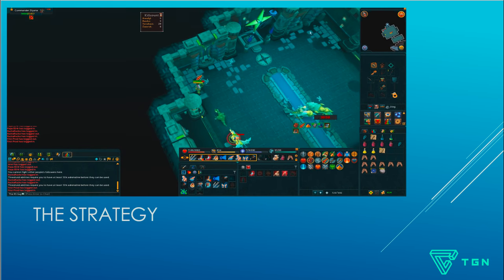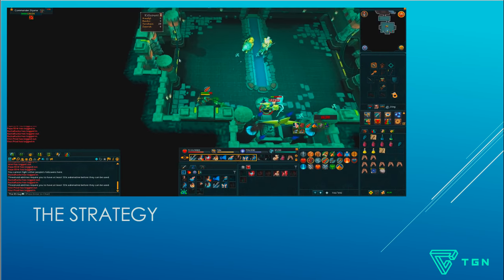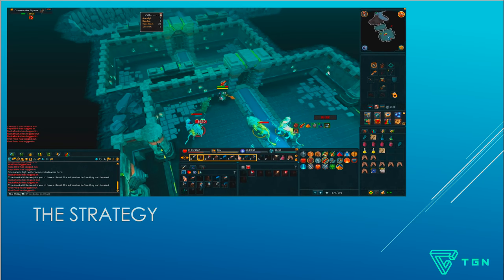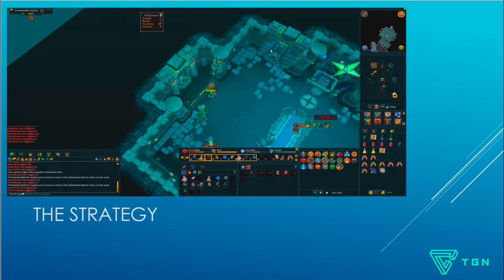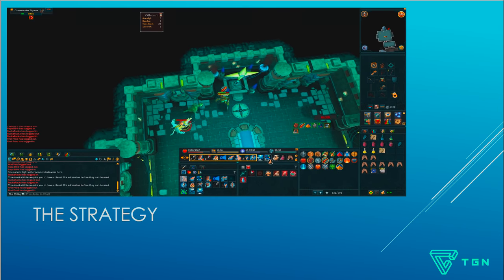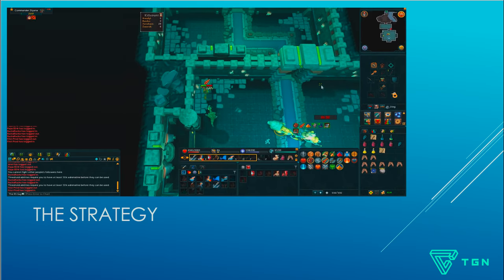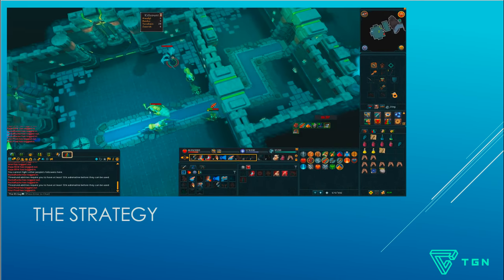If you want to throw an ultimate ability, go for it — Metamorphosis works well. I wouldn't recommend Sunshine while running around the room since it only works if you're standing within the sunshine spot. Any other ultimates work, but you can actually get by just using your Magic thresholds repeatedly and it works quite well. I wouldn't recommend Tendrils unless you have Soul Split, as it drains your food. The Bunyip and Vampirism aura are really what helped sustain through the kill with minimal food.